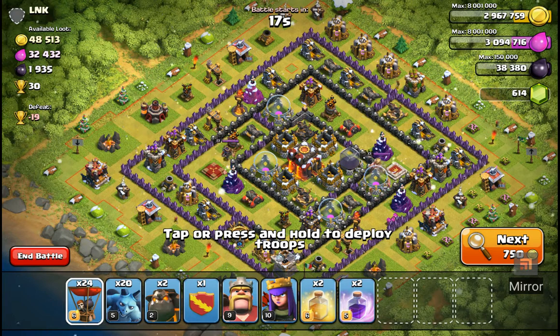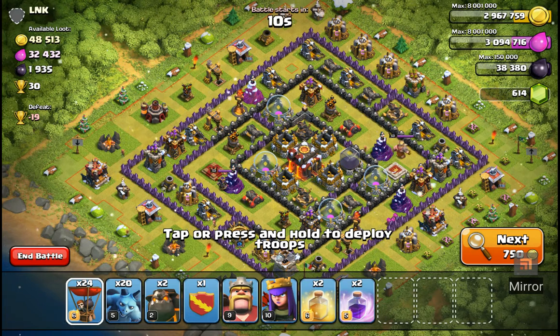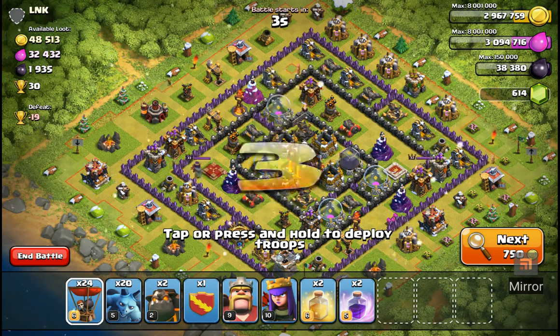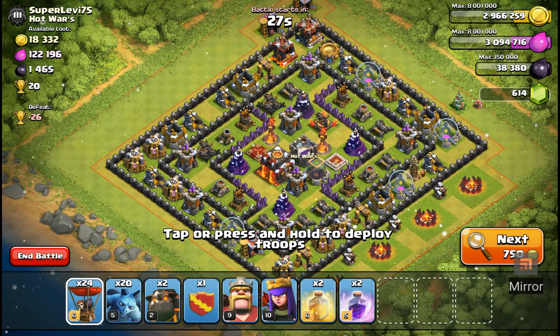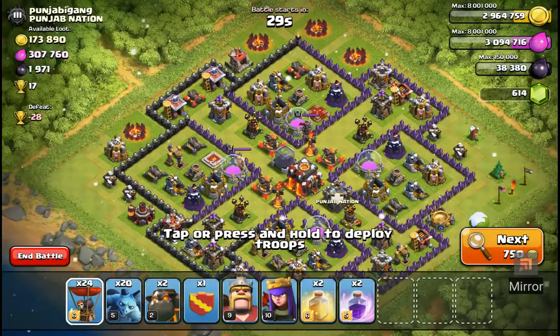I like this layout but I don't necessarily trust where the infernos are. Inferno level two, and he's got some high level archer towers which could cause me problems. Nice thing about this one is he's not in a clan, so I know there's no clan castle troops. Xbows are up though, so I'm not gonna do that one. Same here — everything's maxed. This one's not too bad but Xbows are up, so I'll skip it.